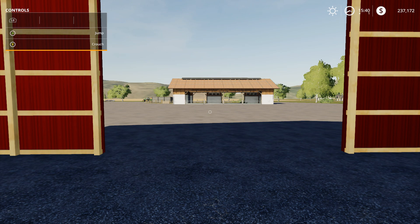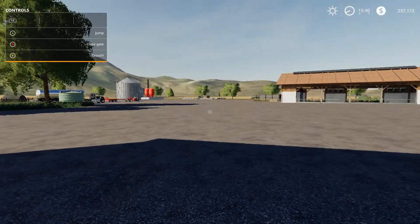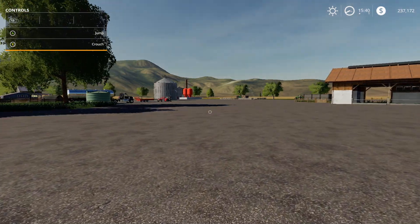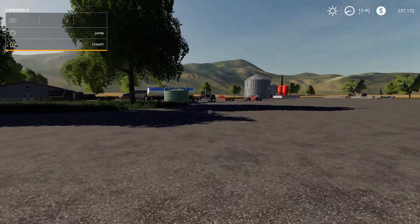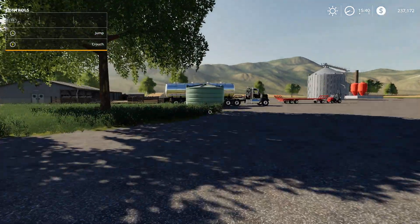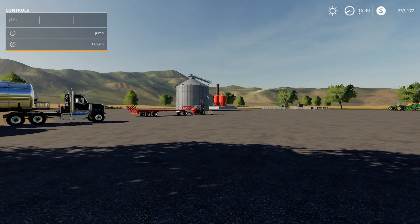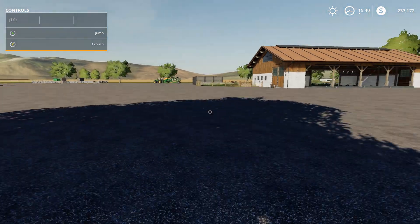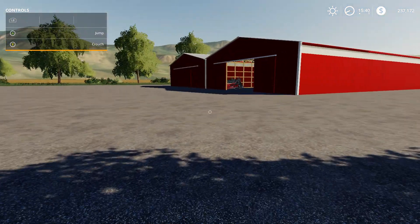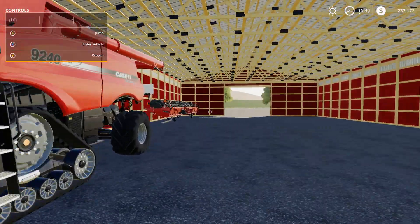Good day farmers, welcome back to Eureka Farms. Today we're going to harvest our soybeans and they're going to go into that factory over there for soy drink. I managed to lease a truck and tanker here for water so we can fill up our factory. Once we harvest the soybeans, they're going to go into that factory and start making us some soy drink. I want to get the harvester out with our header and start harvesting.